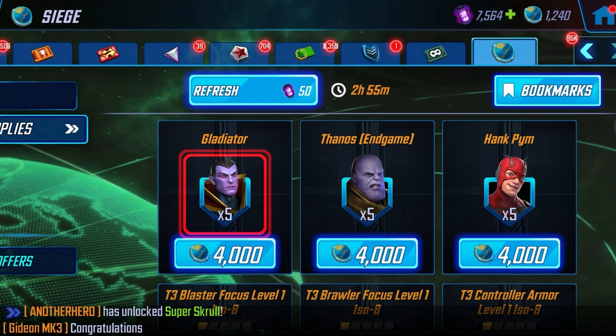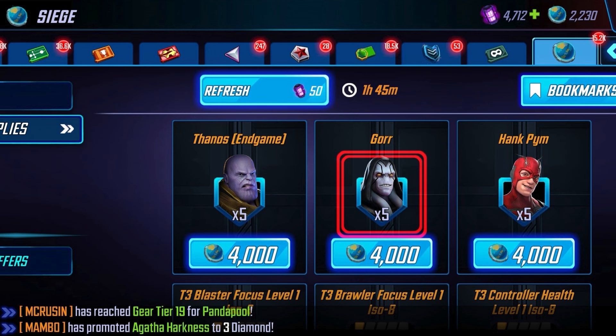As we note, the Battleworld store is up and running. There's Gladiator and Endgame Thanos — two Annihilators popping up in those two spots. We have Hank Pym on the right side and Gore as well. This picture is taken on a different device, but we're just illustrating that those Annihilators — those three characters — will rotate through the first two spots.